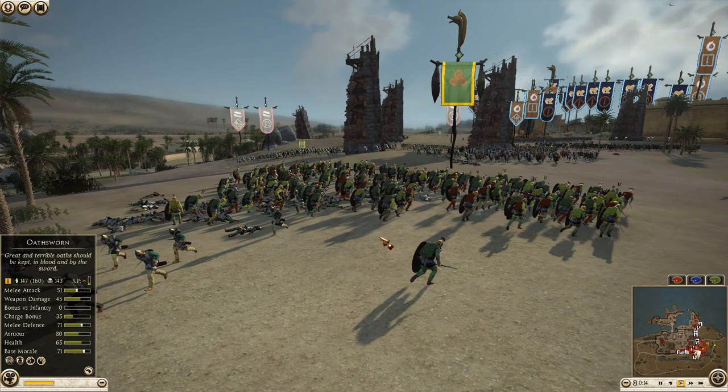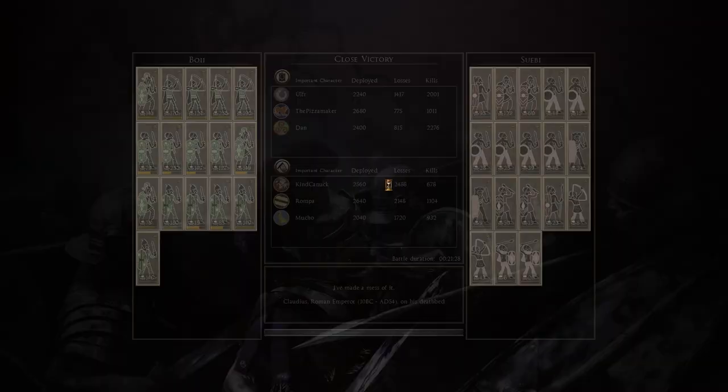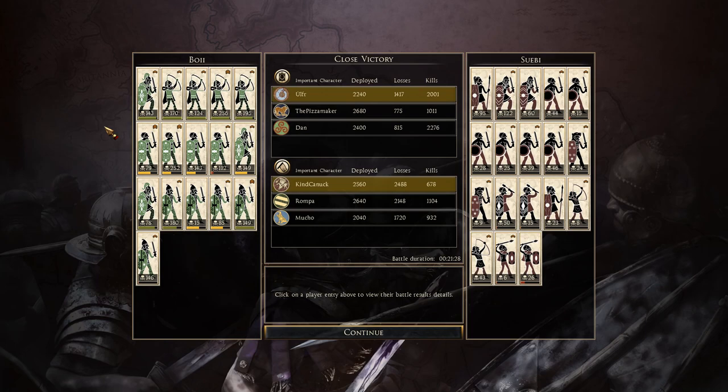A little more unification on the attack probably would have made this go better for the attackers, but a close victory for the defenders. Fun replay. Newer players can definitely learn some tips from it. Let's start with Dan, who brought Bowiei — he actually sent the replay in.